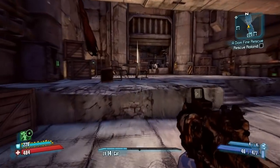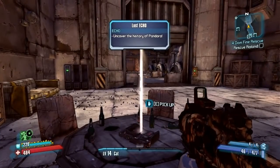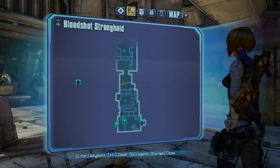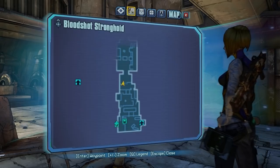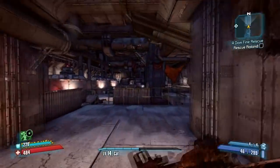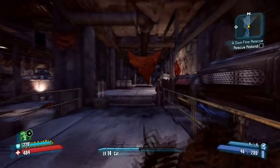First up are the Echo Logs — there are five hidden in the map. The first one is located on a table right inside one of the first rooms; it's really hard to miss. Shortly after will be a room with a turret. On the far end of the right side will be a table with your second Echo Log.